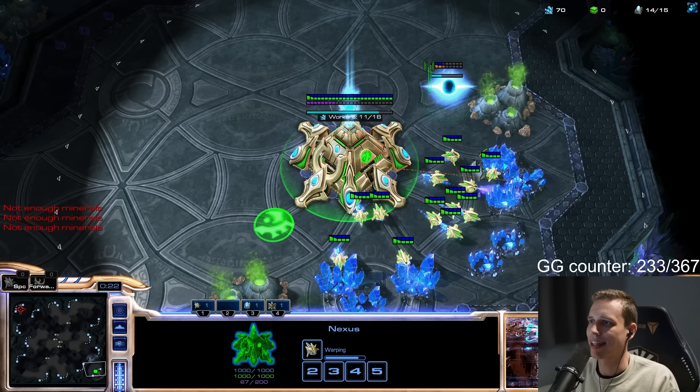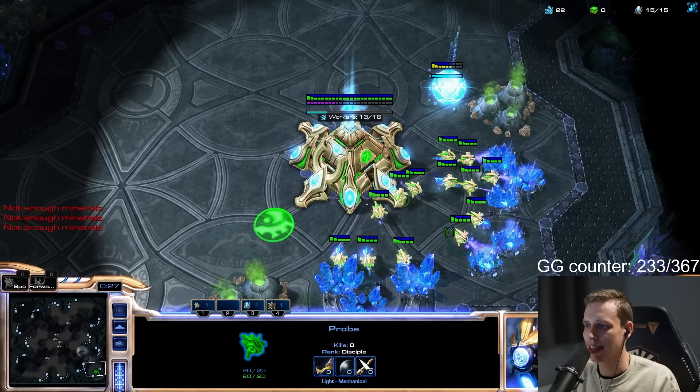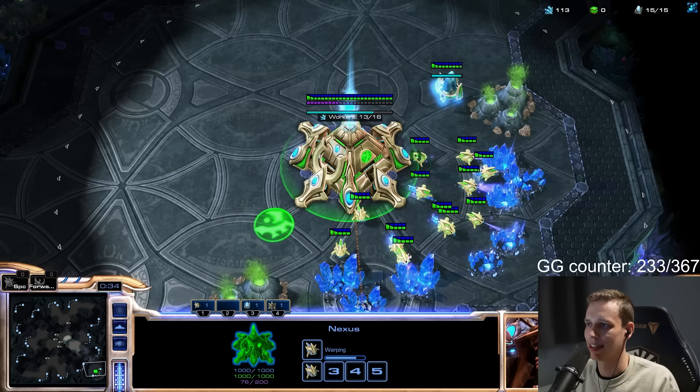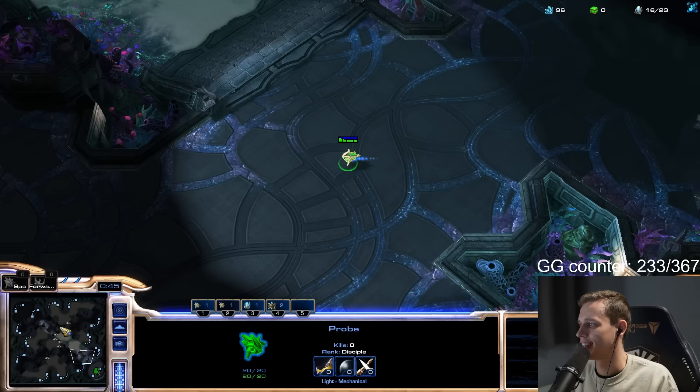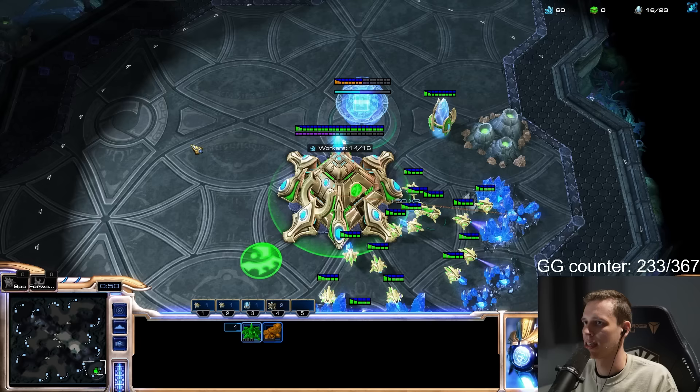I guess I'm not so precise in my speech. Whenever I think of 'next to the nexus,' I just mean not in a wall — just build it close to your nexus. This is close enough. You can still get a cannon in the middle of your mineral line. A lot of cannon rushers would put the pylon inside their mineral line so you can protect it with literally just cannons, but I don't like that because it costs two extra minerals, and I love my two minerals.